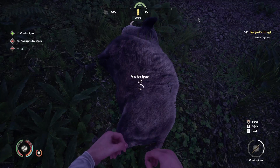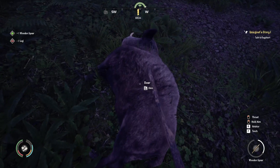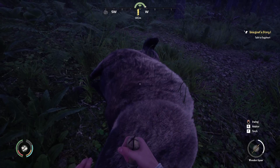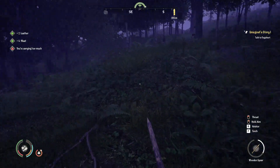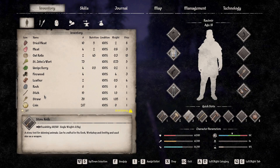What you should focus on in the beginning - this is just to show you the gameplay a little bit. We do have a stone skinning knife, so we can actually do this. We'll get leather and some meat from the animal. And it says I'm carrying too much, so let's just drop some sticks.